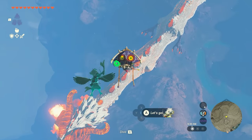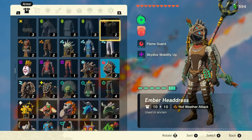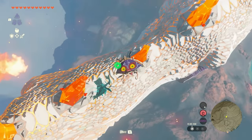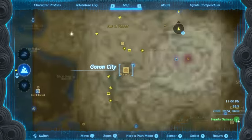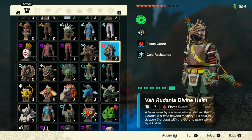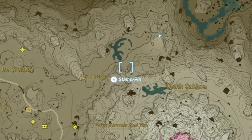When approaching the fire dragon, you'll start getting very hot, so you'll need Flame Guard gear. You'll need two pieces of Flame Guard gear to fully protect yourself — the last thing you want is to burn. I bought the Flame Breaker armor from the shop at Goron City, and also got the Vaal Rudana Divine Helm, which also has Flame Guard. The helm can be found in a cave near some lizards, so you don't have to spend any money on it.